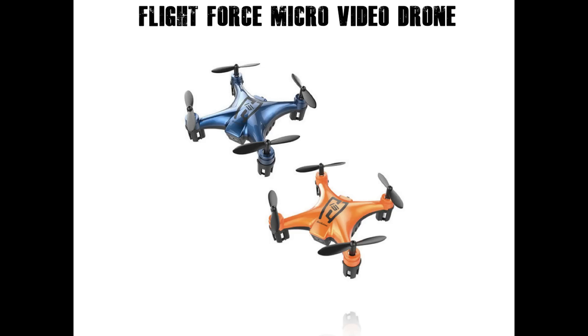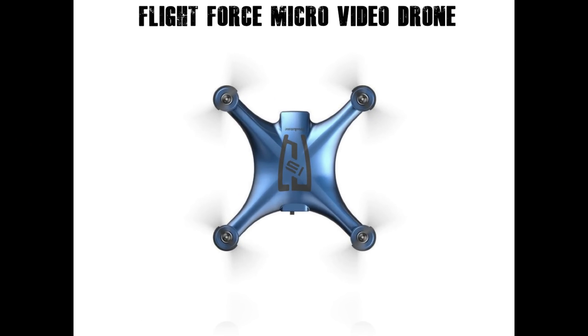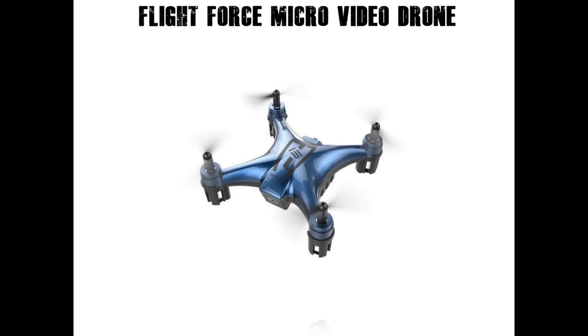Flight Force Micro Video Drone is small and sneaky enough to fly where others can't, indoors or out, and it captures all the fun with its built-in camera. Its unique, compact design is only 2 inches long, and its quick and easy maneuverability makes it great for flying indoors without getting into too much trouble. The 6-axis gyro keeps the drone super stable so it's great for flying outdoors too. The 480p camera automatically records flight videos and saves them to the included micro SD card so you can relive the adventure later.